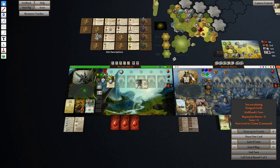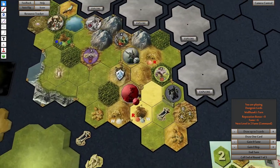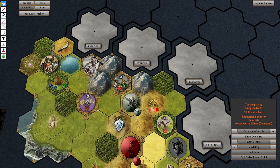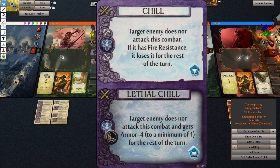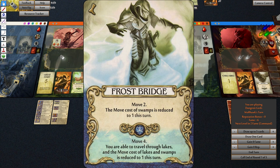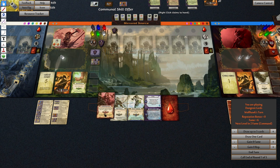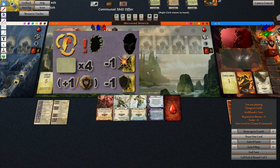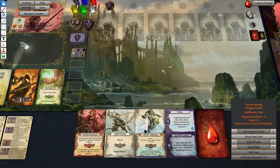And finally it is Wolfhawk's turn. What have we got here? Target does not attack this combat — if it has fire resistance it loses the rest of the turn. What kind of attack have we got? Discard another card — oh that's a terrible card. This would give us oh wait, this gives us plus five. So basically I can produce three, or I can produce six attack straight off the bat.